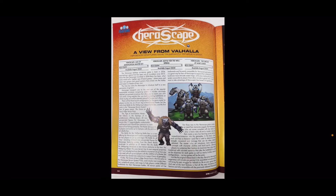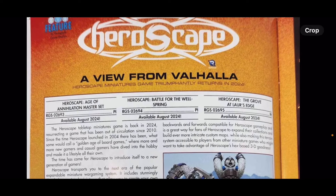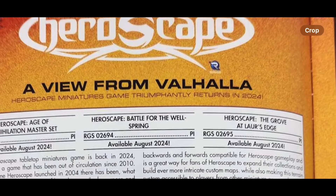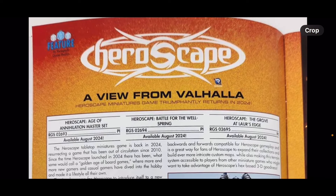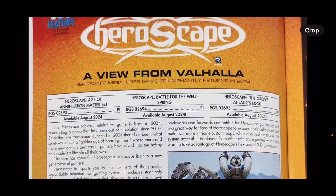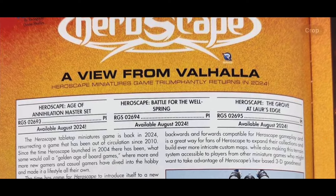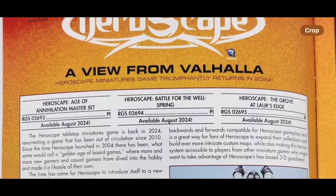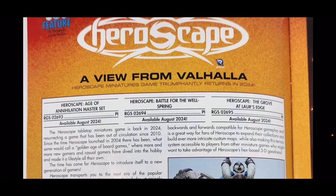On the first page of the magazine we've got the new HeroScape logo — HeroScape: View from Valhalla — and the Renegade branding. We've got 'HeroScape miniature game triumphantly returns 2024.' You'll also notice it looks like they've got the SKU numbers here. There are no official prices yet. It says available August 2024, but I believe this magazine is specifically for game stores, so naturally this is a way for them to take orders.